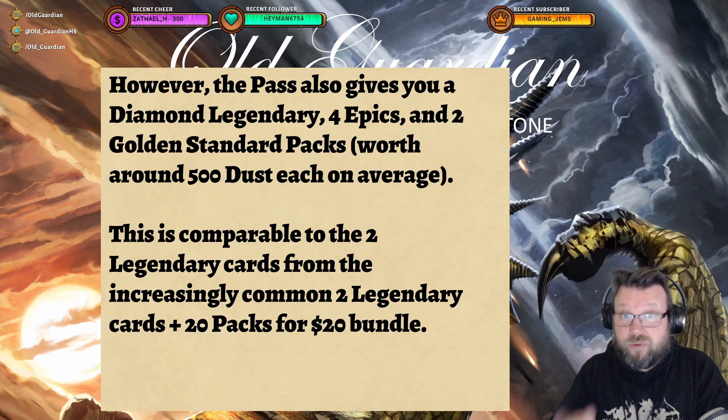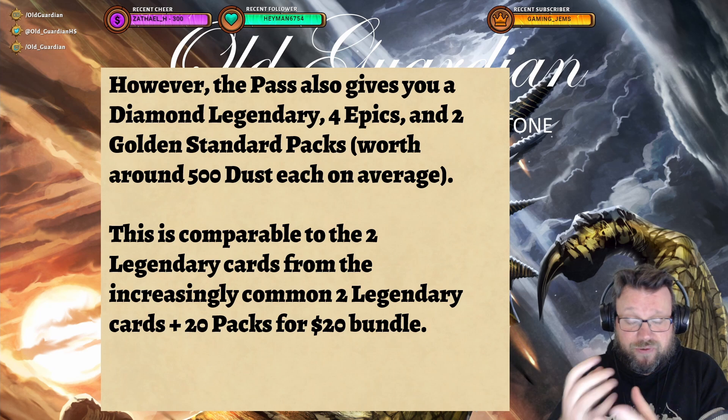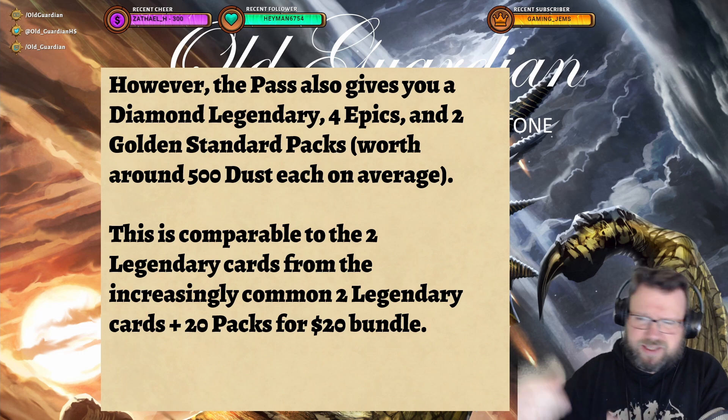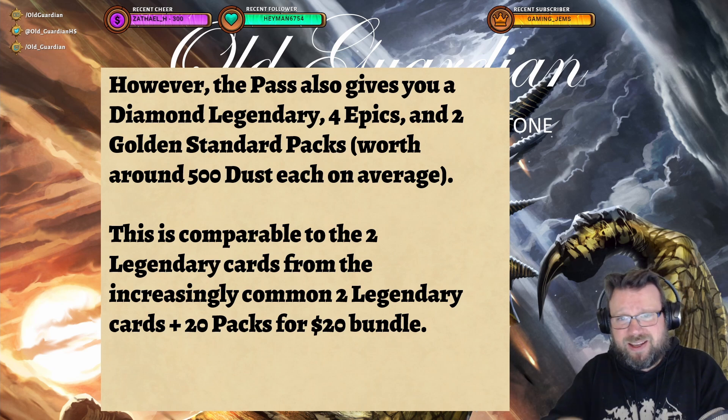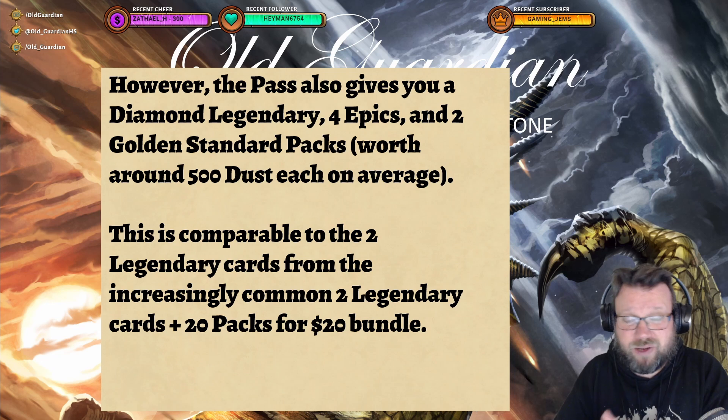The bundles Hearthstone offers have slightly improved over time, and the addition of those two standard packs to the tavern pass is really just keeping it in line with other offers. You can often find a bundle of two legendary cards and 20 packs for 20 dollars, and all of the gameplay value from the pass is pretty even to those two legendary cards from the regular bundle.